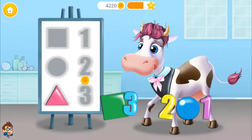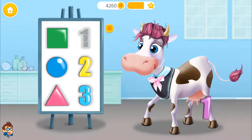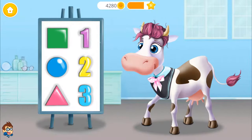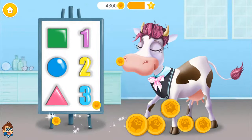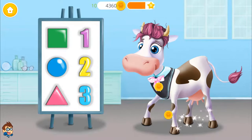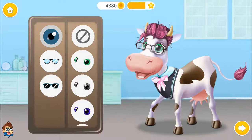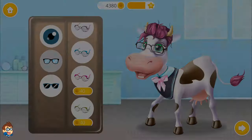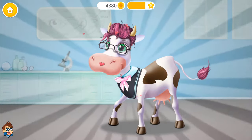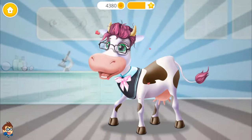Now put these figures on the board — three, squared, one. Very good! Choose new glasses for Miss Violet! You did a great job! Now Miss Violet will be able to read again!